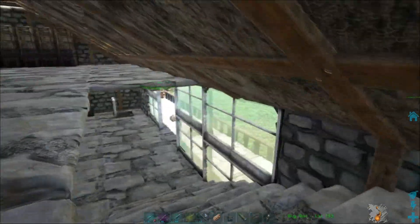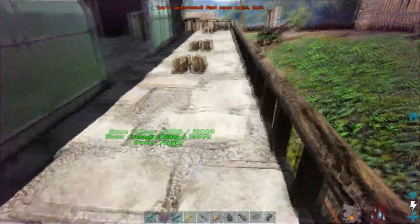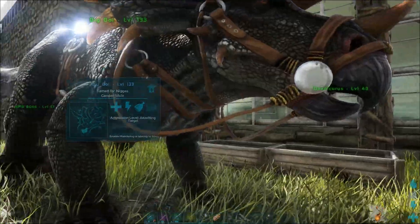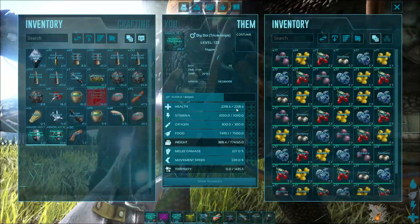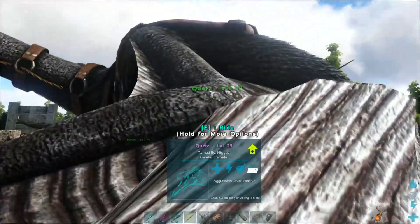Let's go ahead and look at the dinos I have so far. This is Blue — big boy — he's a Triceratops, level 133, about to be 134. And of course I have a Quetzal, level 23.